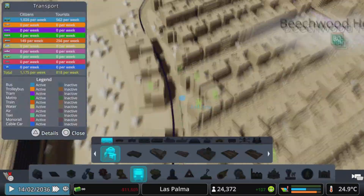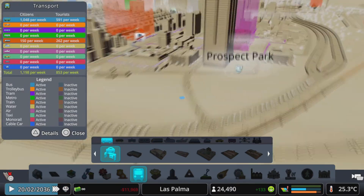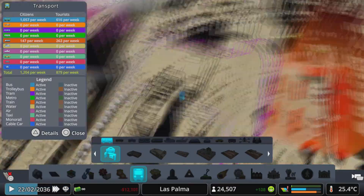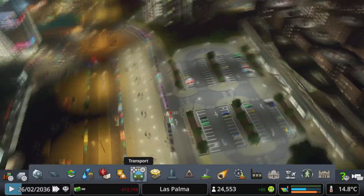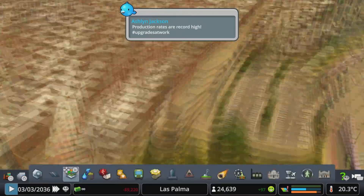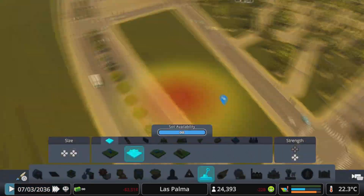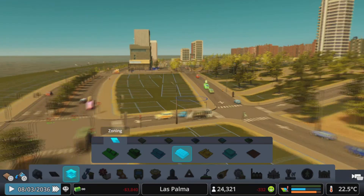I decided to put in a bus line for this area, which will probably be expanded on later. This allows for better access to our hospital, our parks throughout the area, and the businesses along this main road. It also gives access to businesses inside the area we made in the very beginning. I've been wanting to upgrade this road to a four-lane road with bus lanes, so the bus traffic is separate from normal traffic, allowing traffic to flow a lot better. Then I put in trees to fill in the green space and rezoned some areas to allow more businesses.